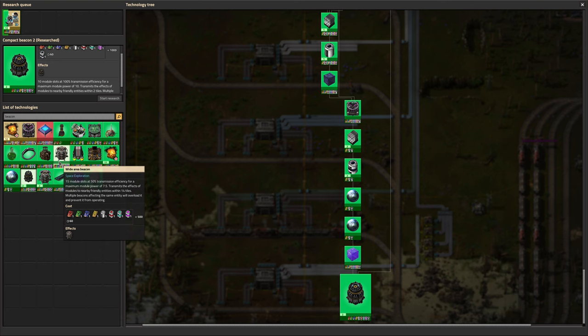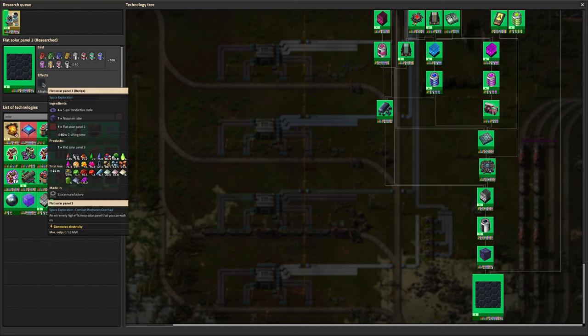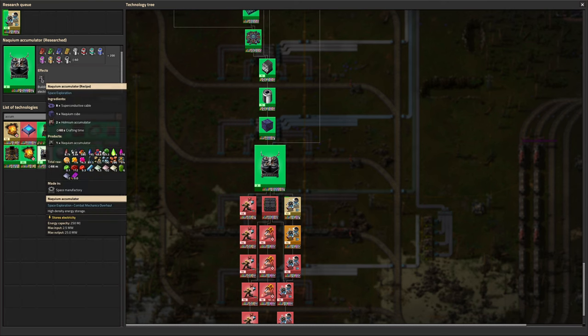We also got Compact Beacon 2 which does 10 modules at 100% transmission efficiency - better if you can cluster just a few machines around it for maximum throughput. We haven't used any of the compact beacons yet because it's seemed easier to just chuck in a full-size one with tier 3 modules. We've also researched Naquium Solar Panels - better than the standard Holmium solar panels we've been using in massive quantities, but probably not worth upgrading on a large scale since they require Naquium cubes. They could be useful on spaceships to generate more power from available space. Similarly we've got the Naquium Accumulator - stores more power than a Holmium one - but we don't really use accumulators very much, maybe on the odd spaceship.